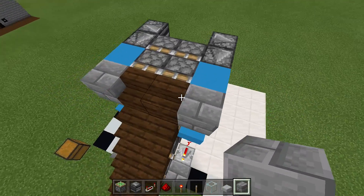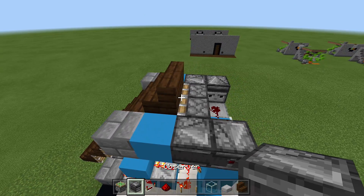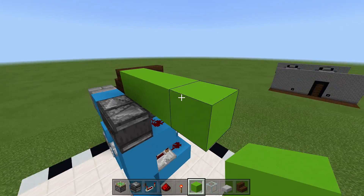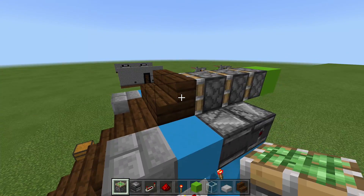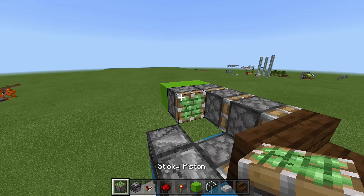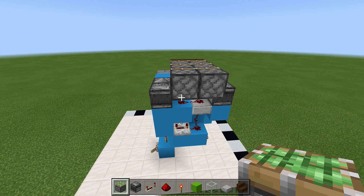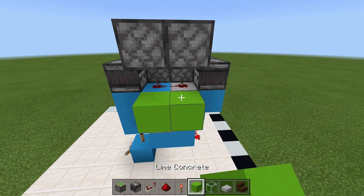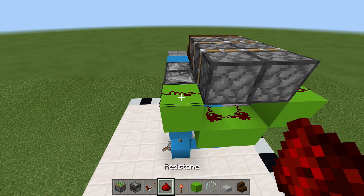Take out your staircases again and place three sticky pistons facing into that staircase. Come out four blocks, break three blocks, then place three sticky pistons facing inwards towards the staircase. Do the same on the other side — come out four blocks and place three sticky pistons going towards that staircase. Break those temporary blocks. To hook up the triple piston extender, come out an extra block from these, place two pieces of redstone, then come up a block on each side with redstone on top.